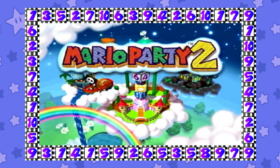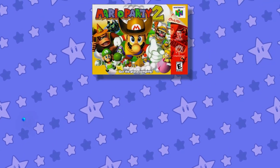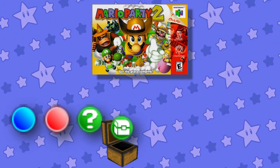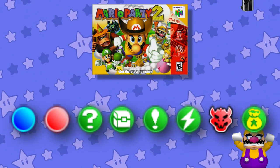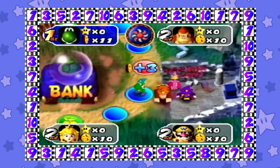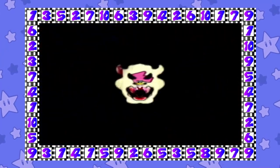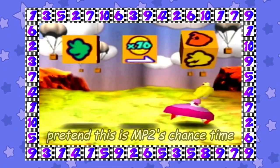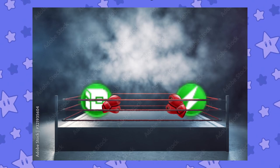Now for Mario Party 2. In this game, we have the blue space, red space, happening space, item space, chance space, battle space, Bowser space, and the bank space. Blue space, red space, and happening stay exactly the same — literally no changes whatsoever. The Bowser space here is also the same, except there are just different outcomes on the roulette. Entering the ring this time around are the item space, the battle space, and the bank space.